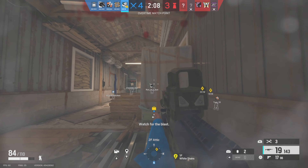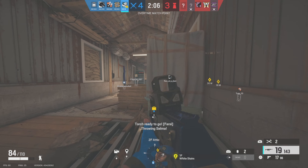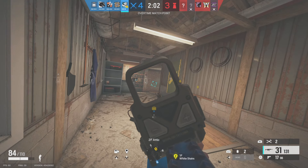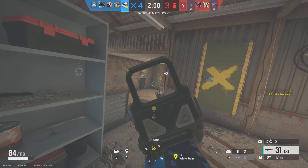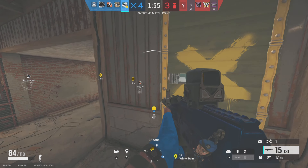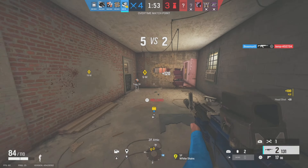I've reached out to the right-hand side so I've got cover from the crate, then I'm going to push down here, put pressure on the Bandit, and then Selma the mirror wall so I can clear it so that these guys don't get peaked. Scott and the random move into objective while I try and put more pressure on the Bandit.